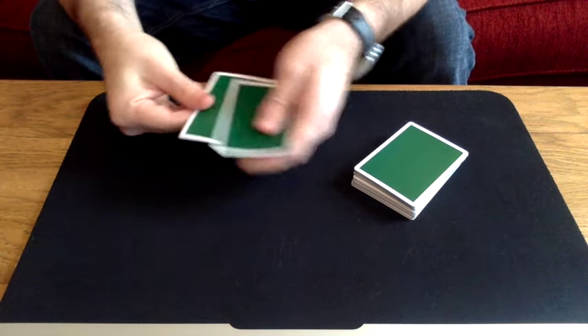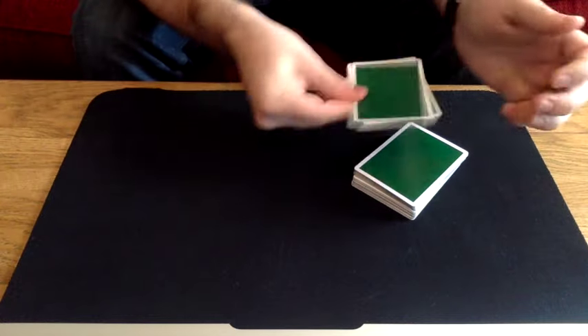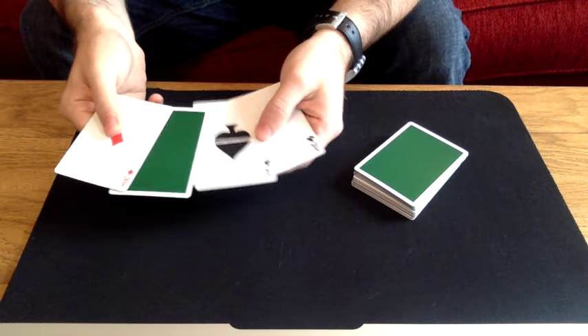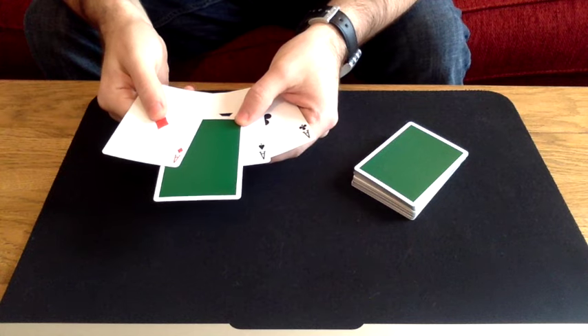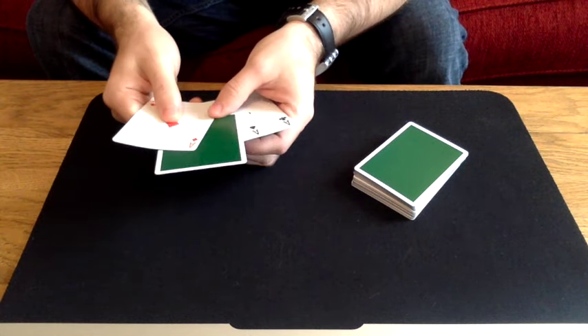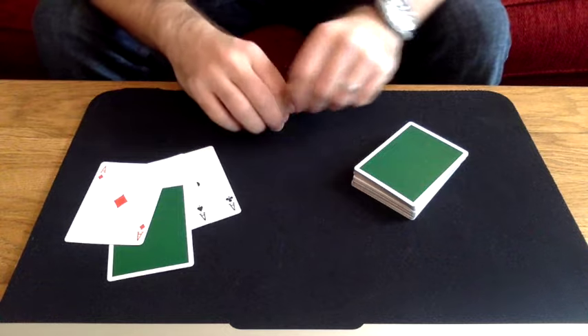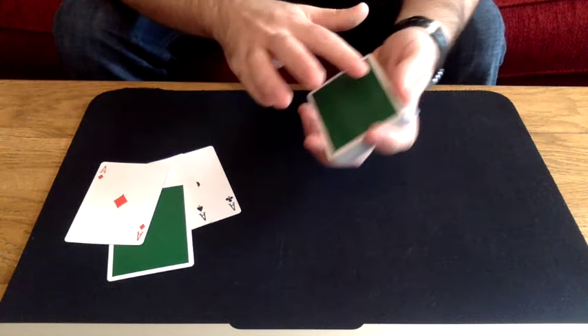I'll show you what I mean. Watch — we take these aces and just wave them over the deck like this. One of them should turn over. In this case the ace of hearts has turned over — it tells me your card was a heart. Am I correct? Excellent, we're getting somewhere.